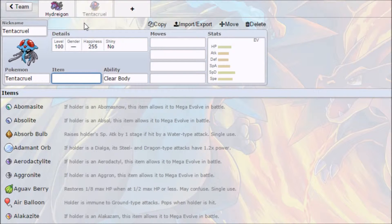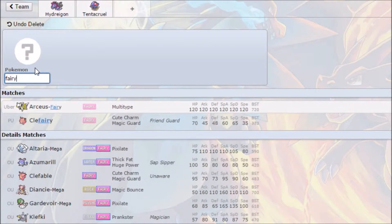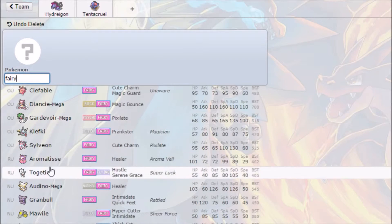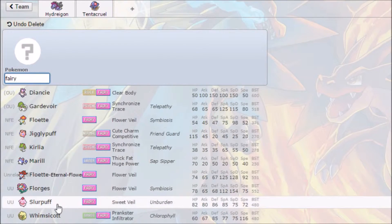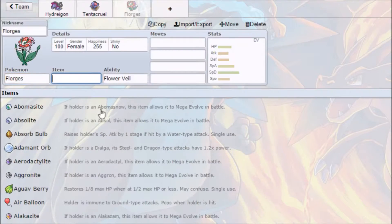The only thing we don't have coverage for right now is Hydreigon's weakness to Dragon, but that's easily sorted by adding in a Fairy. So we can search for Fairies and go down to UU. I think we'll go with Florges — it's a pretty staple UU Fairy. So that's our defensive core with these two.